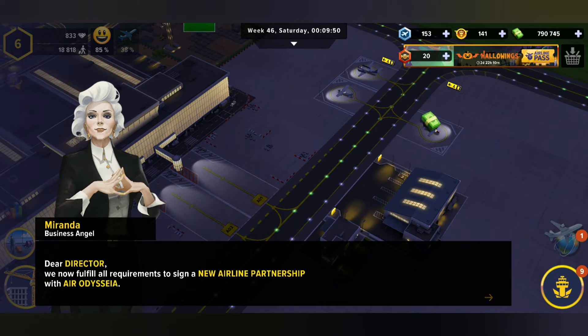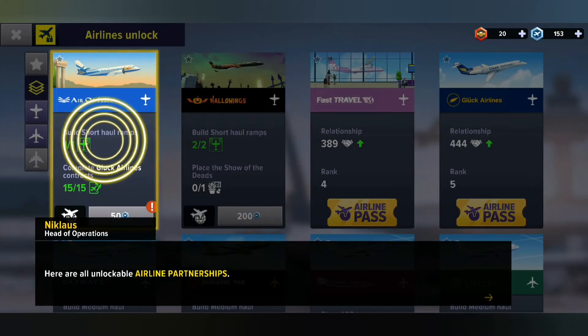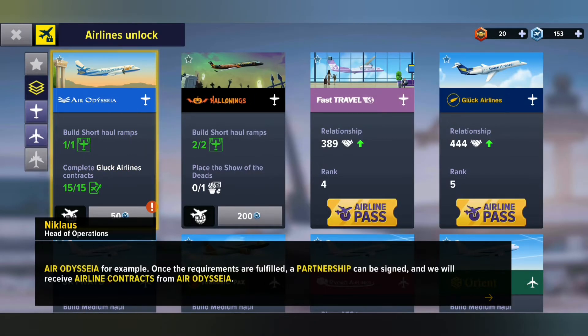Hello Miranda — she's our business angel. Dear director, we now fulfill all requirements to sign a new airline partnership with Aerodesia. It's a glorious airline. Let's go there and we'll click here. We'll find all our unlockables in the same area. Once the requirements are fulfilled, a partnership can be signed and we will receive airline contracts from Aerodesia. So we probably did something and now we can sign contracts with them. Okay, that's a good thing.